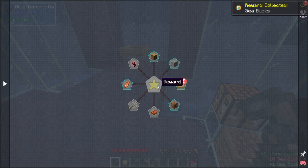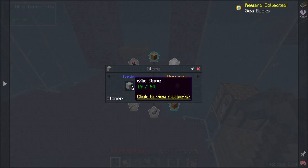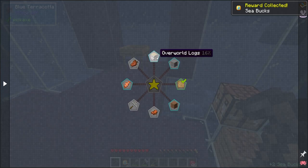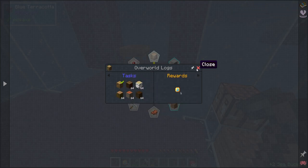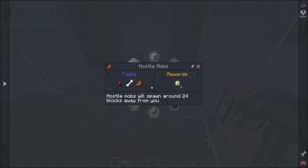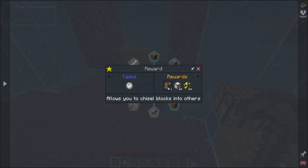Reward — more patterns, all the patterns. Okay, we need a stack of 64 stone, we need lots of wood, we need those. Hostile mobs will spawn around 24 blocks away, and this gives us a reward — chisel blocks into other blocks.